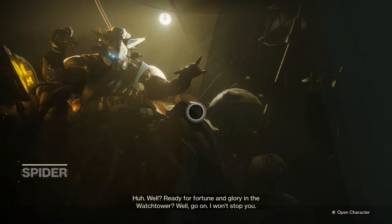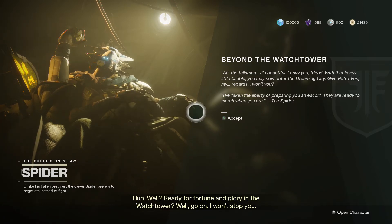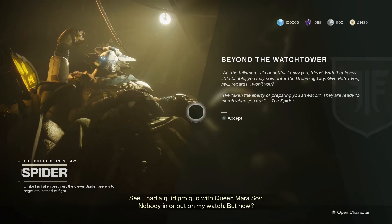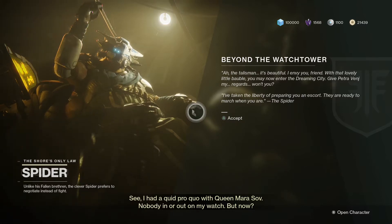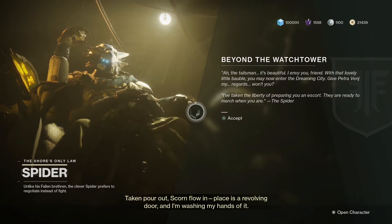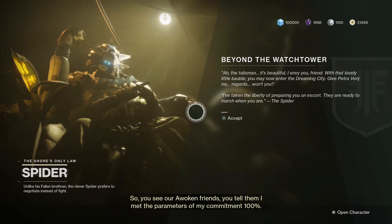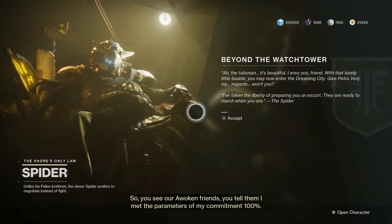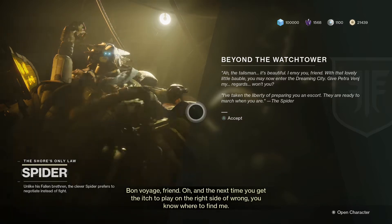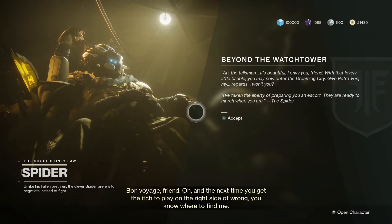The Spider says: 'Ready for fortune and glory in the Watchtower? Go on, I won't stop you. I had a quid pro quo with Queen Mara Sov - nobody in or out on my watch - but now Taken pour out, Scorn flowing, places a revolving door and I'm washing my hands of it. So you see our Awoken friends, you tell them I met the parameters of my commitment 100 percent. Bon voyage, friend. And next time you get the itch to play on the right side of wrong, you know where to find me.'